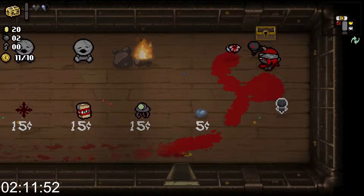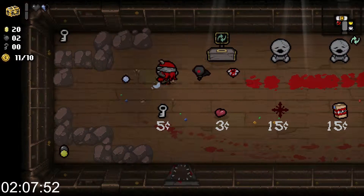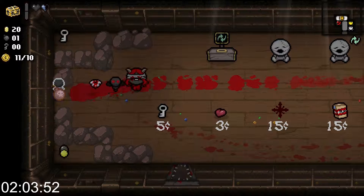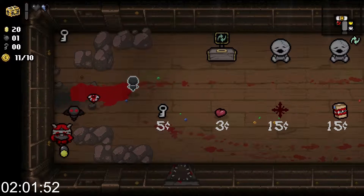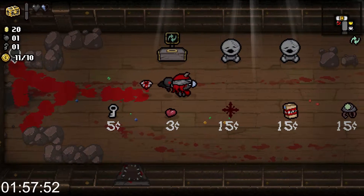In Binding of Isaac's case, the additions are pure content, because there is no status to be gained by showing off a colorful wig in the multiplayer lobby, since there is no multiplayer beyond the local co-op, where a second player can hop in as a floating fetus to assist the first player.